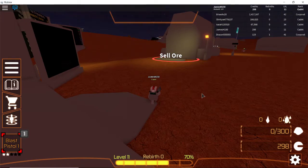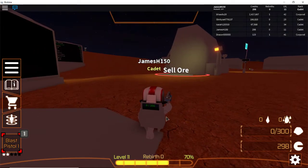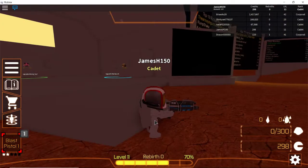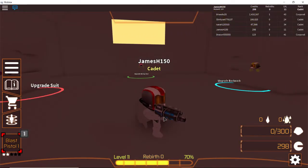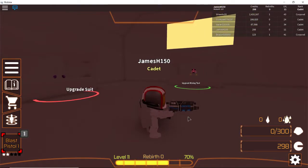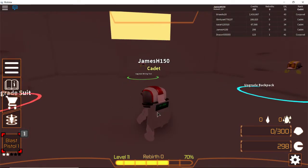I'm playing Mars Mining Simulator and as you can see on my bottom right screen I have 298 credits. I don't really have that many credits but I have the backpack that has 300 space. I believe it cost like a thousand or fifteen hundred. I was gonna save up for like four thousand like I said in my last video, but I decided to just keep upgrading the closest ones because I wasn't really making that much money.